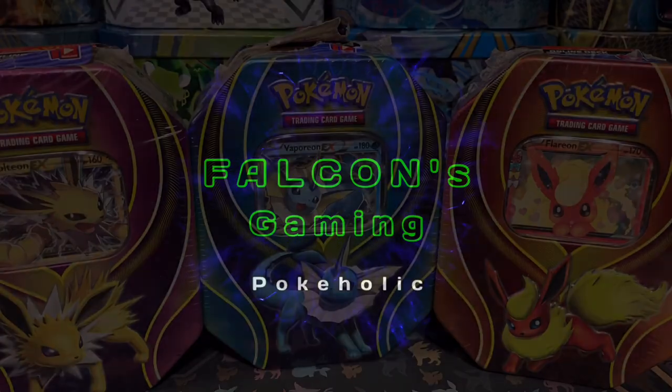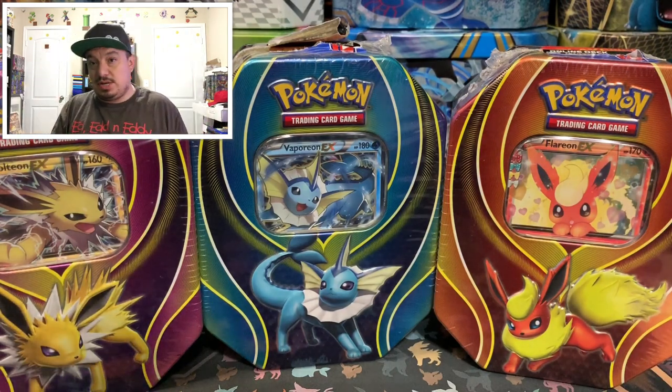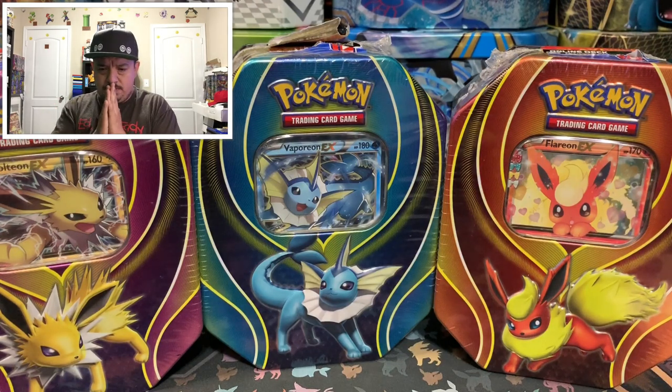Today we have three brand new tins: the Jolteon EX tin, the Flareon EX tin, and the Vaporeon EX tin. These three tins are Walmart exclusives, so let's open them all — that's four packs per tin. Should we open them all together, or one at a time to see which one has the better pulls? Sounds like a better plan — one at a time.